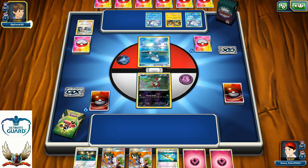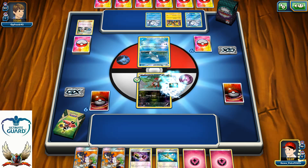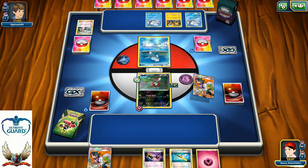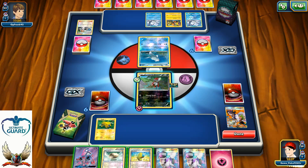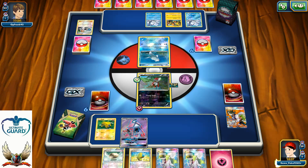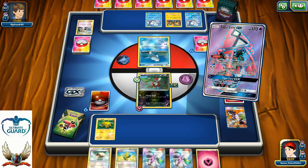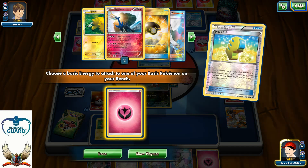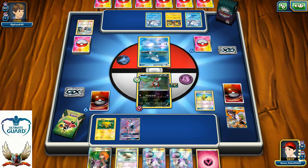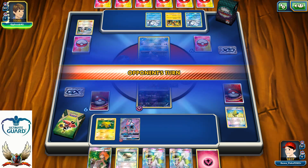I'm looking forward to facing Alolan Ninetales here. And I managed to draw into the Special Charge, so I lost two very important cards. I do have Float Stone available, which I'm not going to play. I'm going to put Tapu Lele on the bench just to get Brigette in my hand — I might be playing that Brigette next turn. I'm looking forward to playing one of my Max Elixirs, attaching Energy to Tapu Lele, and then just hitting with Charge for 10.